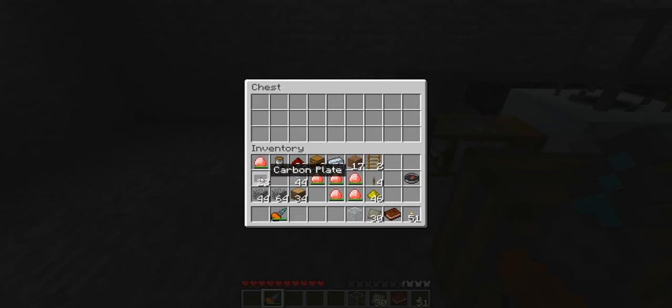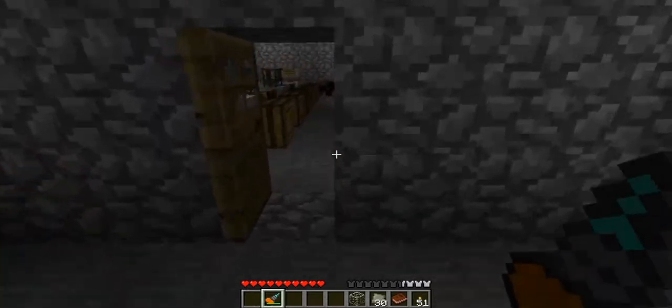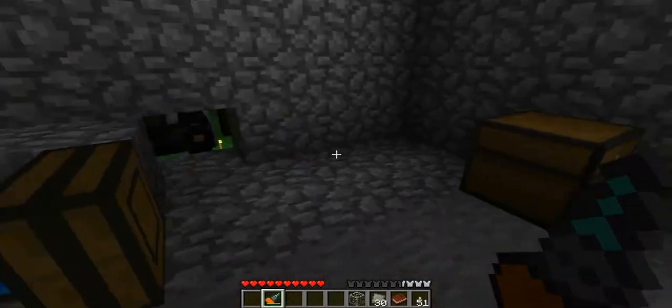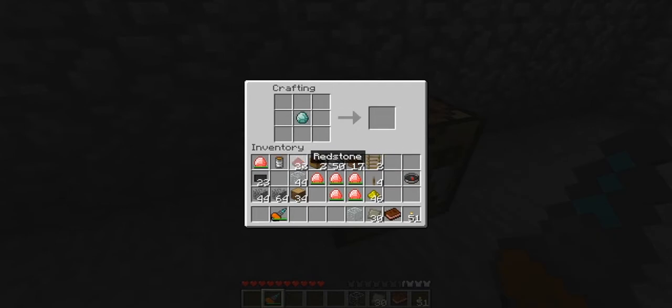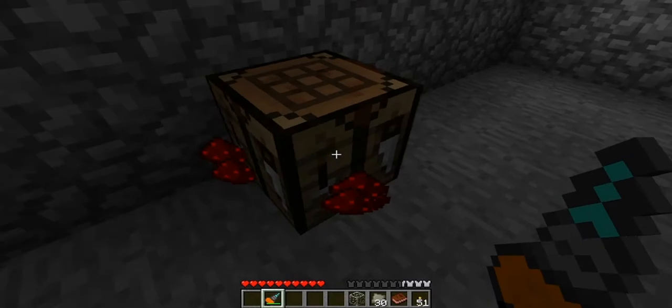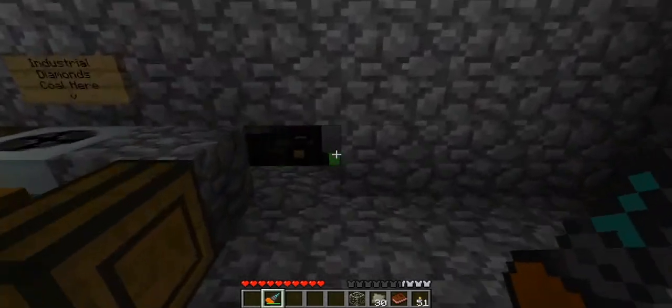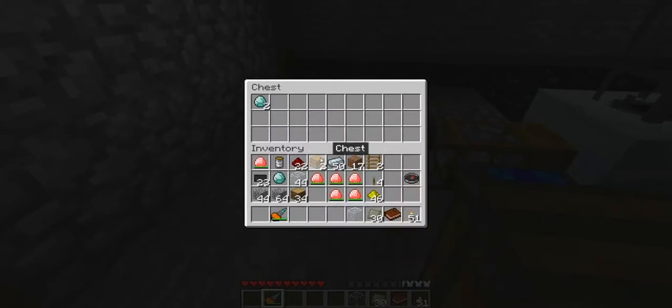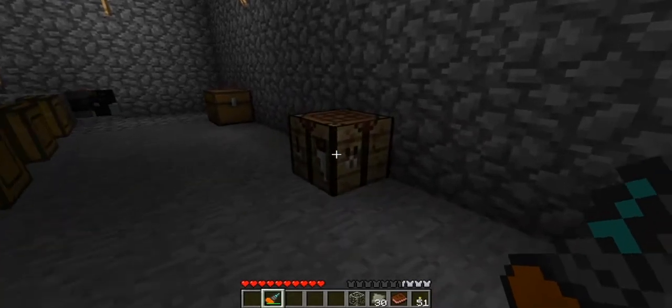That's the first main ingredient. The next main ingredient is energy crystals — we're going to need five or six, I believe five. To make an energy crystal, you take a diamond — I have some industrial diamonds that I made in my industrial diamond maker — put the diamond in the center and surround it with redstone. It comes out uncharged, so you'll have to charge it in anything that charges batteries. I already made the energy crystals and charged them to save us some time, so let's start crafting.